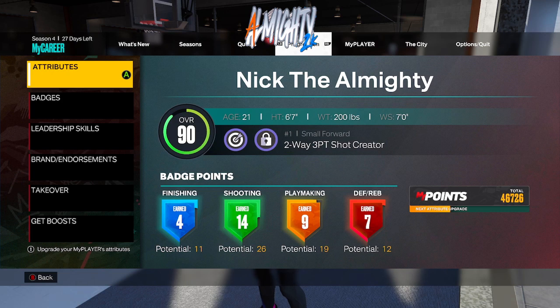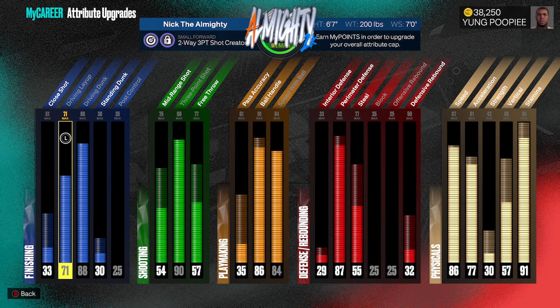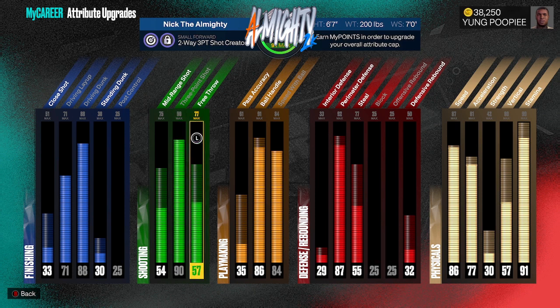For starters, my close shot is a 33, my driving layup is a 71, my driving dunk is an 88, my standing dunk is a 30, my ball control is a 25, my mid-range is a 54, my three-point is a 90, and my free throw is a 57.